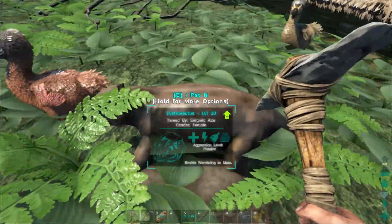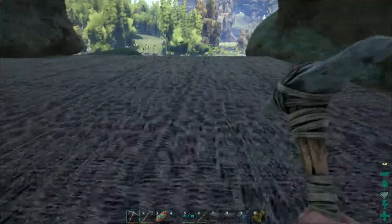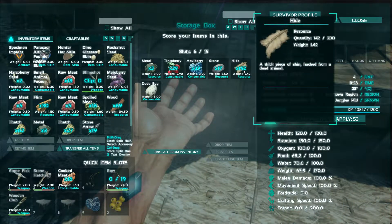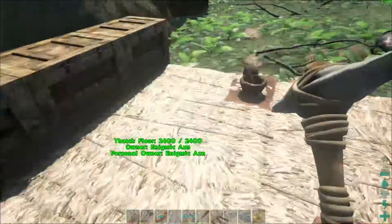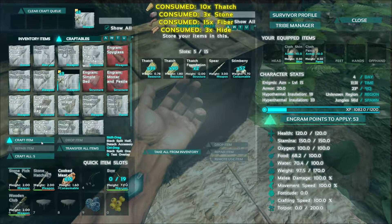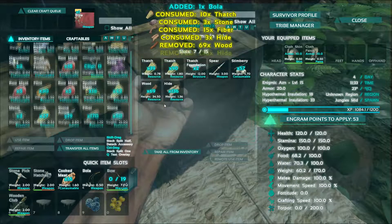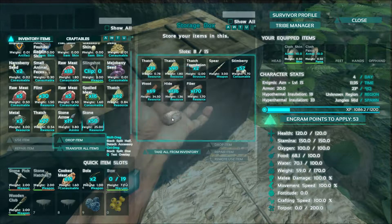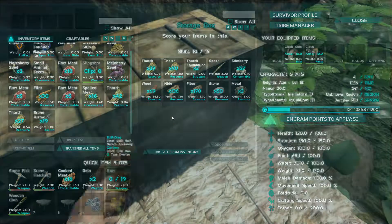We still have the lystrosaurus we tamed last episode - level 38 now. First order of business: I killed a lot of things and got a lot of hide, so I want to make some more bolas. We need stone and fiber - let's make three. I definitely have an agenda right now. Can you guys guess what it is? We've got to get redemption from that raptor. We're doing it. We will be victorious this time because we have a bow and arrow so we can wreck its face.